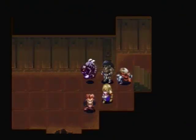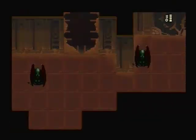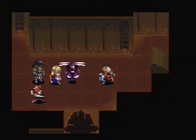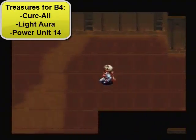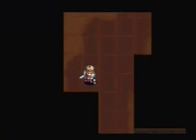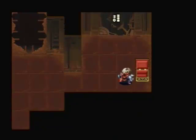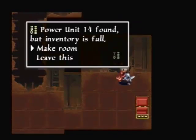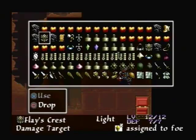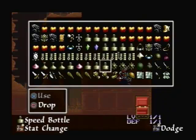And finally, basement floor four — the bottom floor of this place. Now that the last of the enemies is out of the way, we can grab the remaining treasures: a Cure All, Light Auro, a Nice Pad Weapon, and the final Power Unit 14. Looks like we're full of inventory, so let's get rid of one of these speed bottles.